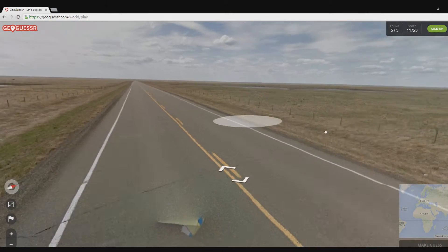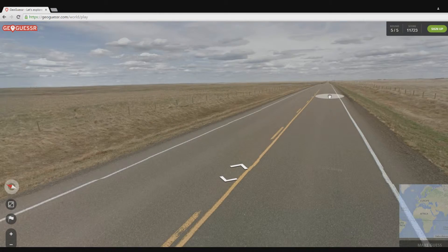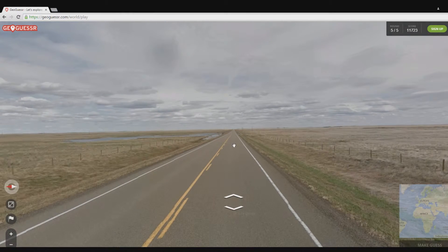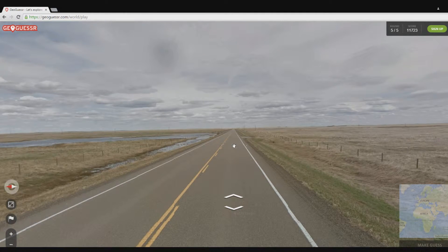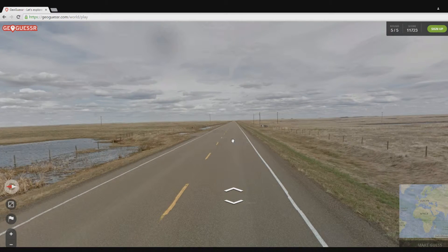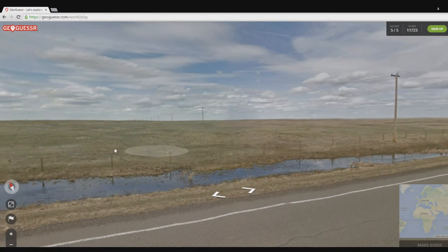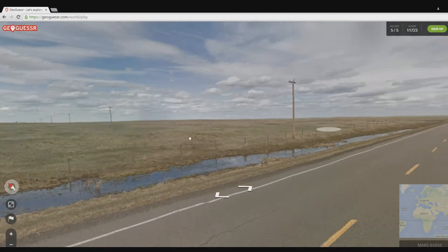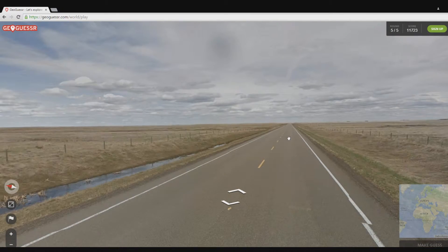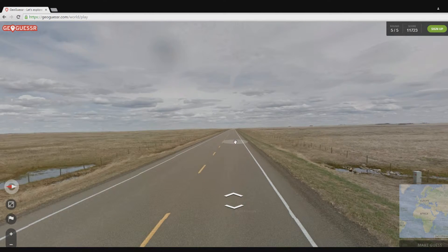We've got 11,000 points so we will not be able to beat the high score, but we will get close. A good 4000 points still brings us to 16k — that's not too bad at all. Let's see what we can find — what is this? Just one long straight road forward, nothing to the right, nothing to the left. People must fall asleep on this road!